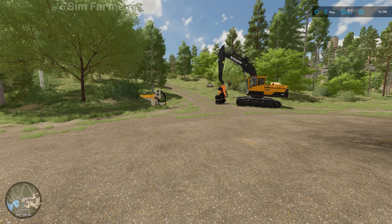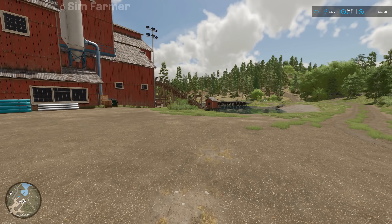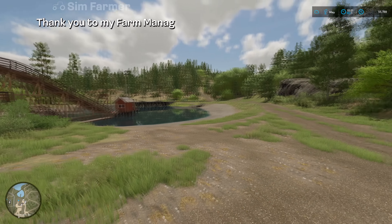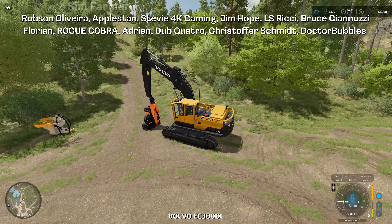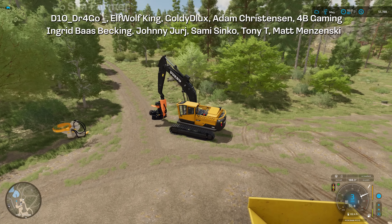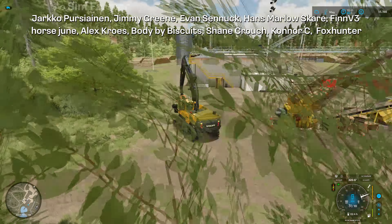Hey everyone, welcome back to Silver Run Forest for the next episode in our let's play series. We're currently up at the old sawmill and our first job for today will be to get a few more trees into the mill pond to top it up so we can keep production going. We're then going to load up some of the prefabs as we head back down to the main farm. Our main job today is to buy Farmland 42, the grassland area, lease some equipment for hay baling, get some hay bales made, and then try to get some sheep - a couple of sheep pastures built and our first sheep for the new farm.